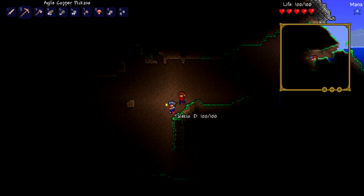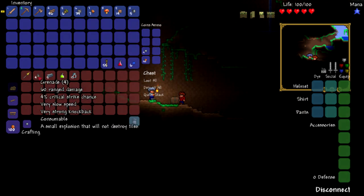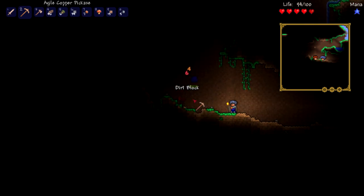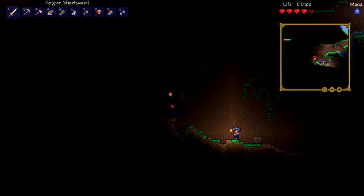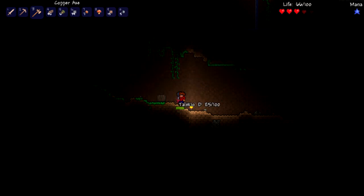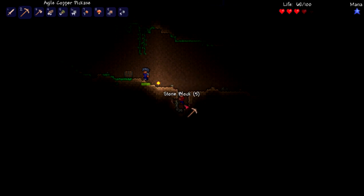All right, there's a chest! What's in it? There's a spear, grenades, lead bars, night owl, and a bottle. One of us will get the spear, because in chests you can find pretty rare items — you can't actually craft a spear. You want the grenades and I'll take the spear? Yeah, go for it.